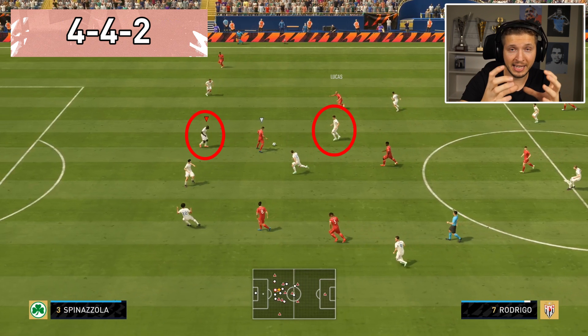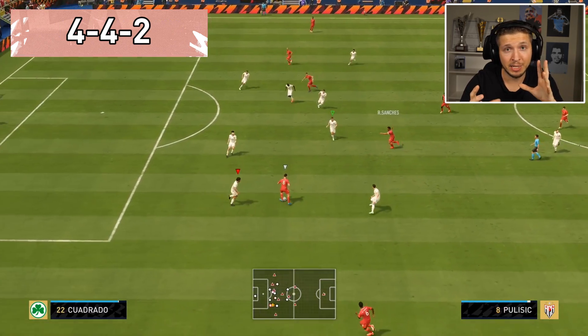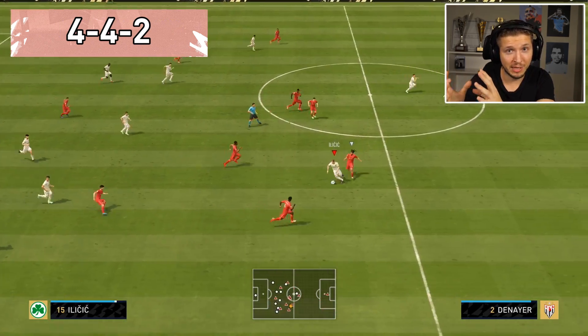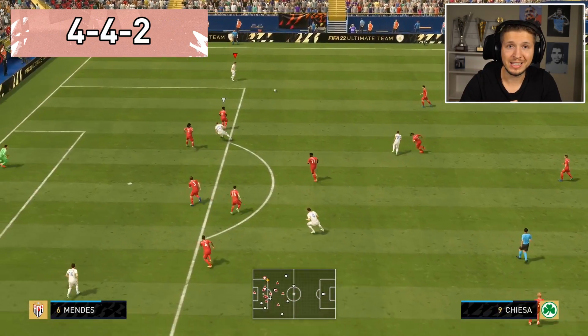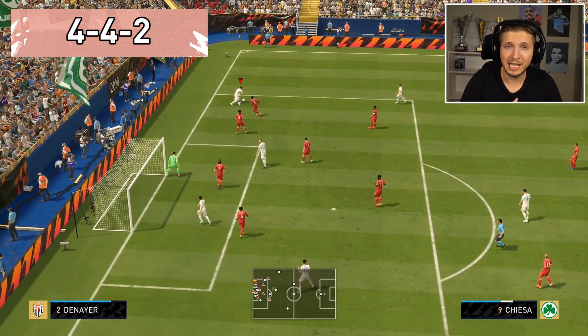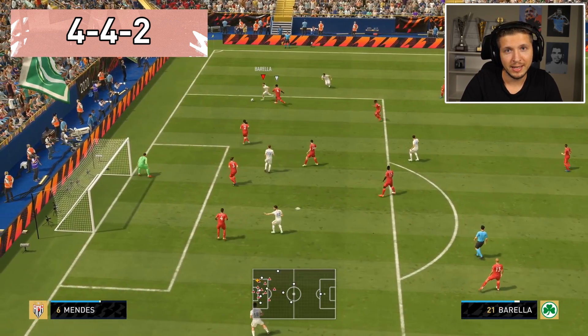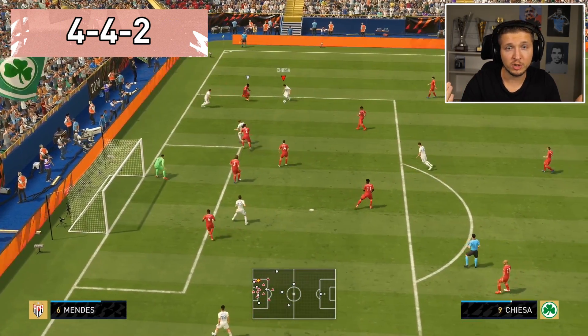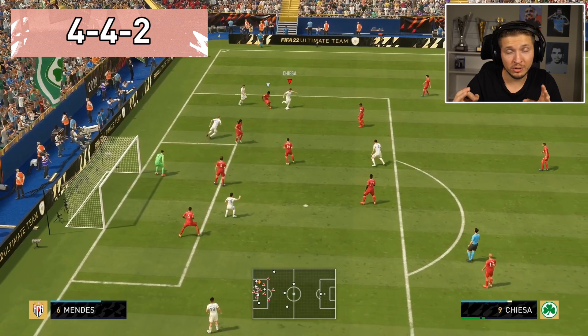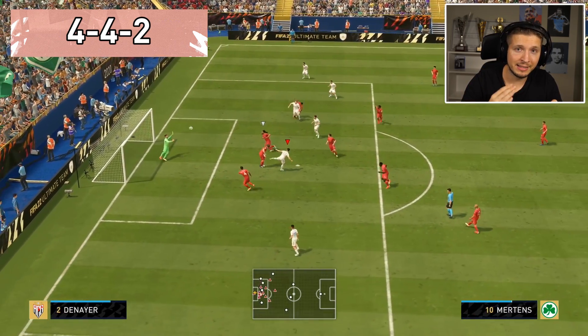If you feel that gap is too big, you can also try out the 4-4-2 holding with two CDMs instead — but then it's going to be a bigger gap between defense and midfield. I think the 4-4-2 is even better when you nail it and practice very hard. In attack, you always have options: fullbacks, wingers, the width, and that one center mid in a more attacking role to connect midfield and attack. A very nice example.